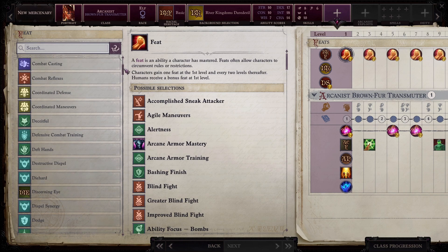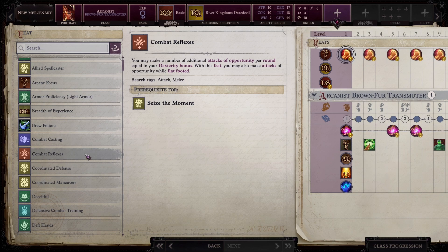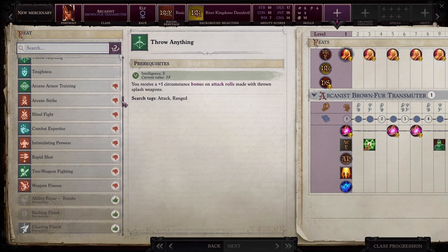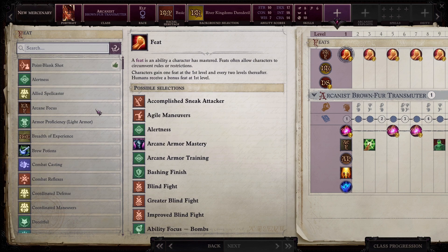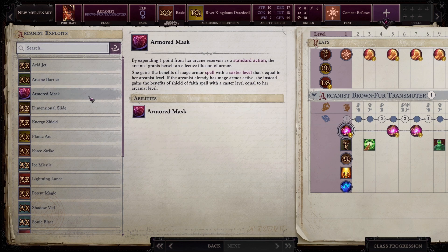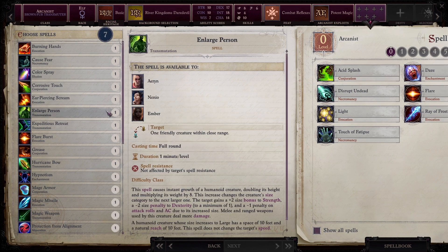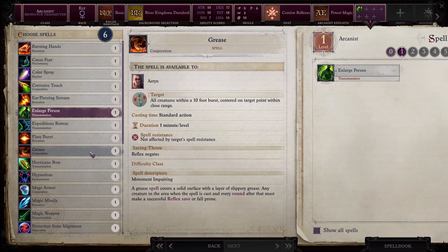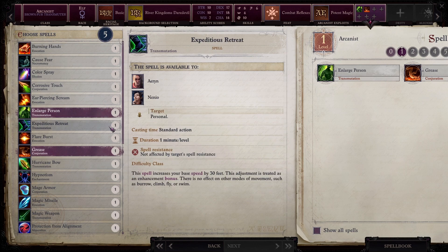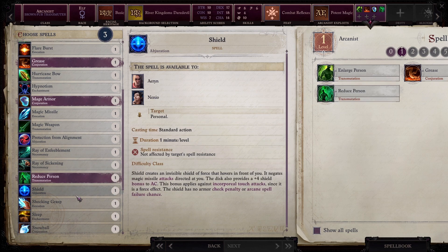Right off the bat there's a ton of different stuff here. Combat reflexes so they can make attacks of opportunity. We also want to give them two-weapon fighting later, so let's do combat reflexes now. Then potent magic up front — if you were playing this character from level one, this would really help with the spell grease to make sure you can land it, hold what falls down, get all these attacks of opportunity, and they go kaboom.